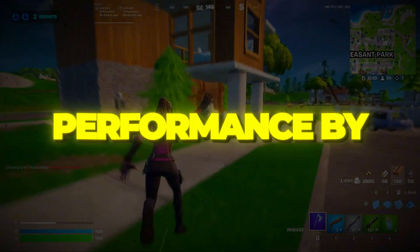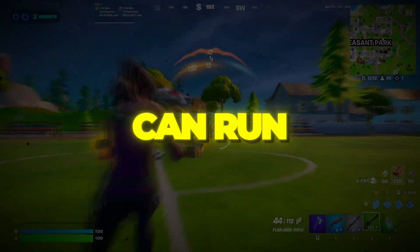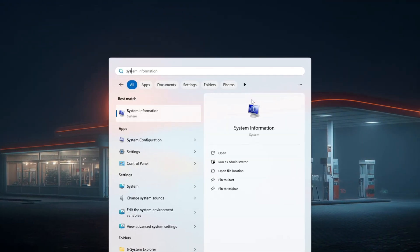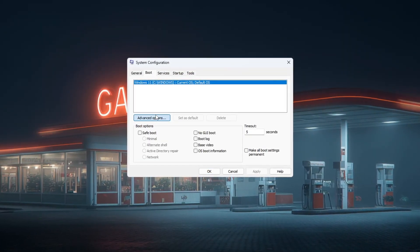Step 1: Maximize CPU performance by unlocking all processors for Fortnite. In this step, we will make sure your computer is using all of its processor cores so Fortnite can run smoother and faster. Press the Windows key on your keyboard, type System Configuration in the search bar and open it. When the window opens, click the Boot tab at the top, then click the Advanced Options button.